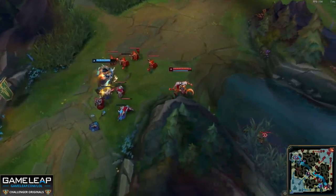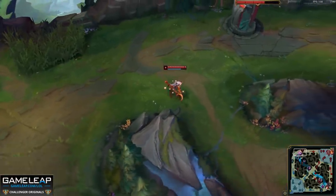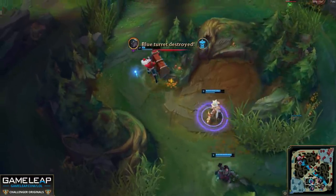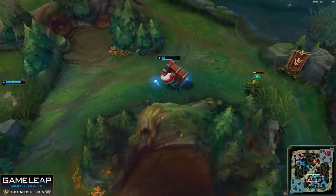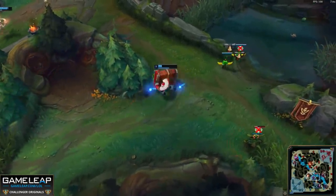You can leave for roams as soon as the ward dies, giving your opponents a false sense of security, or your jungler can come in for a gank. When your opponents have no idea what's going on, the options are endless. You're basically just forcing them to play blindfolded. I mean, granted, sometimes it looks like a lot of people don't even have their monitors turned on, but still, it's a big advantage for you.